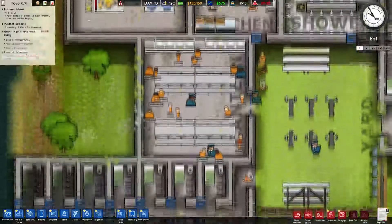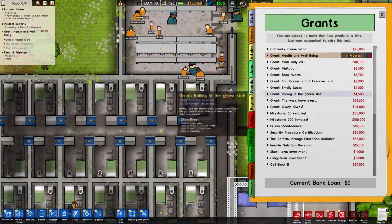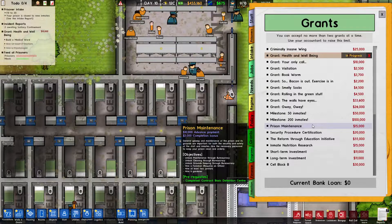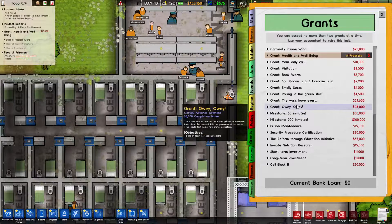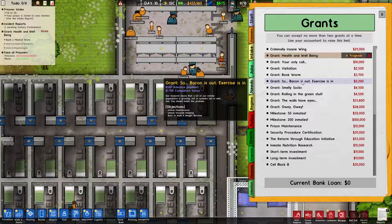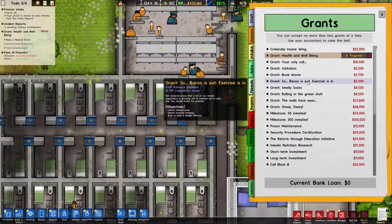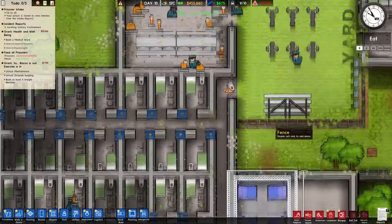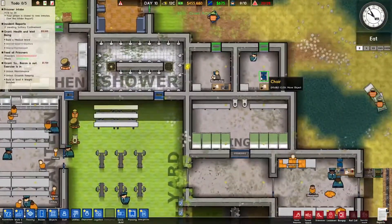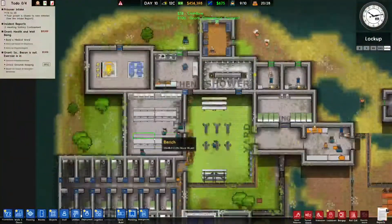We've completed a decent number of grants with that, so the 20-person grant was completed quite recently and we're going to start working our way towards some other bits and pieces like prison labour, maintenance, that kind of thing. We need to unlock maintenance and groundskeeping, which I don't think we have an office for just yet, so we'll need to work on that.